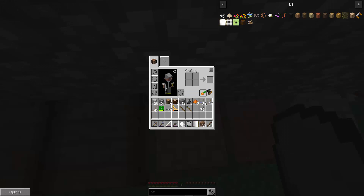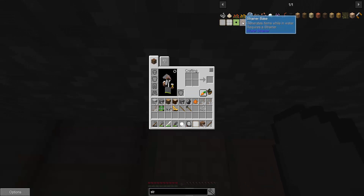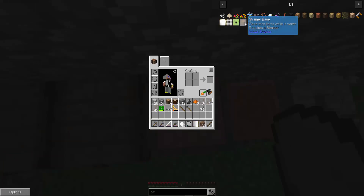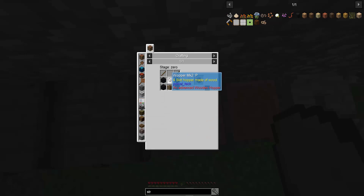We got the strainer — whatever this is. Survivalist strainer. It requires a strainer base. Let's see the missions considering it. We're working on it. It gives us cool stuff. Let's make a strainer base, which is pretty important.